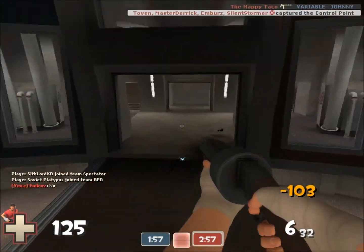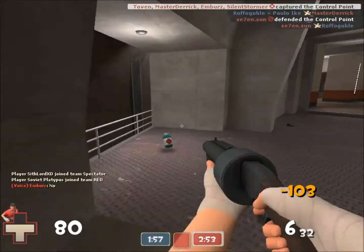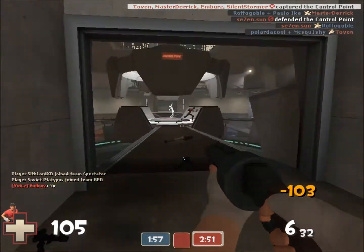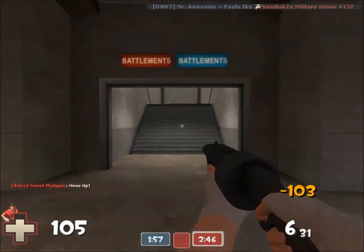Find one of the shotguns that works well for you. The scattergun, honestly, is the best. So if you want to get a head start on learning how to play scattergun very well, then definitely start using that from the get-go, and start advancing up in the ranks of being a Scout.